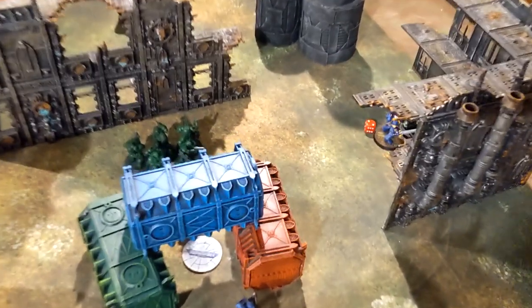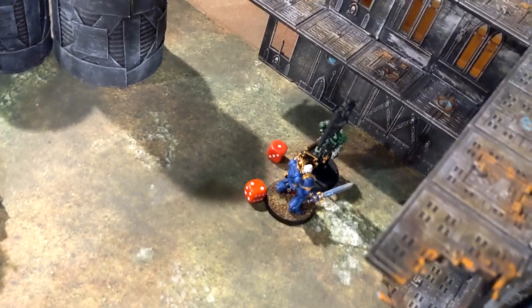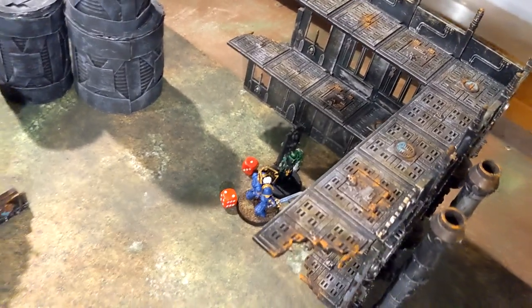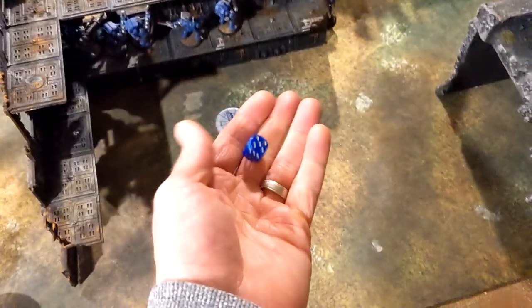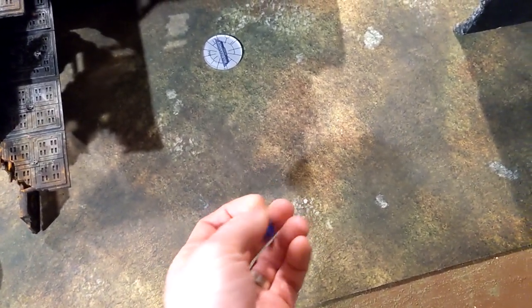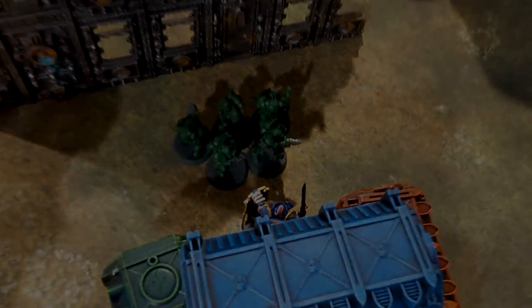Into Salamanders turn four. Honestly at this point I think the Ultramarines have it in the bag, but things can still happen. Over this way the Ancient — who I cannot kill — shot me with his Purgatorus relic, wounding me and needing a four-up save or I die. I made it with a six. We'll come back to see if some damage can be done in the middle.